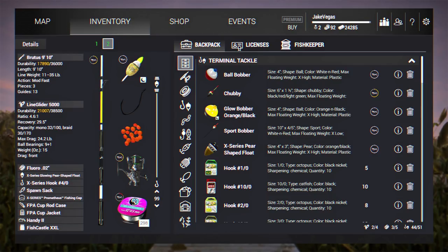Greetings and salutations everyone, Jake Vegas here with Jake Vegas Digital. Today we're gonna do some fishing. We've reached Alaska Connect Creek, the final waterway in Fishing Planet's current build. I'm gonna start off float fishing using the Brutus nine foot ten inch pole, lined up with 28 pound line, leader length set down to 99 inches — max depth — four-out hook.